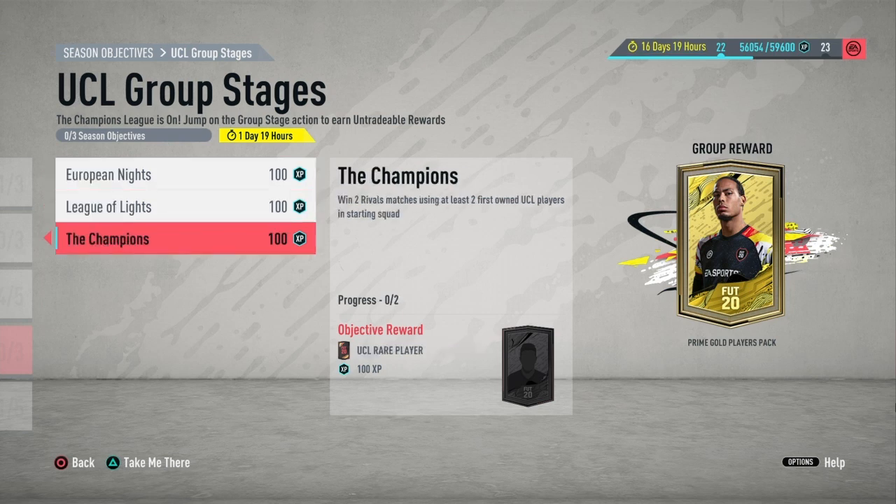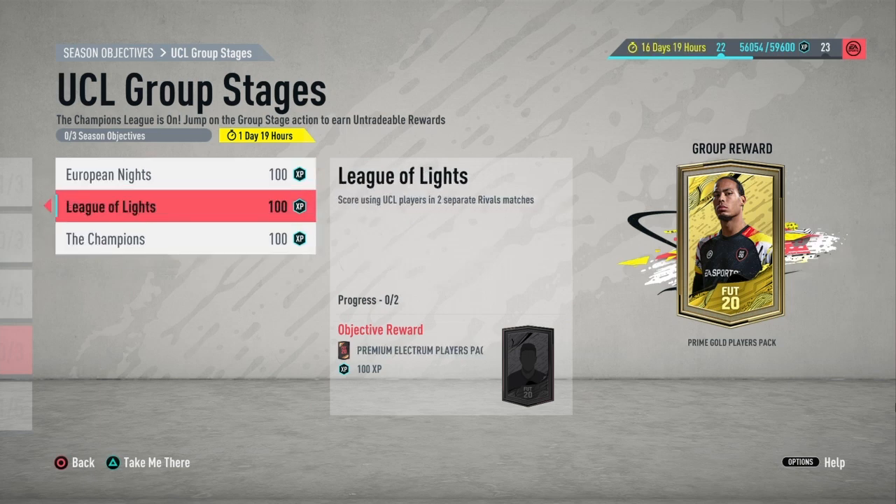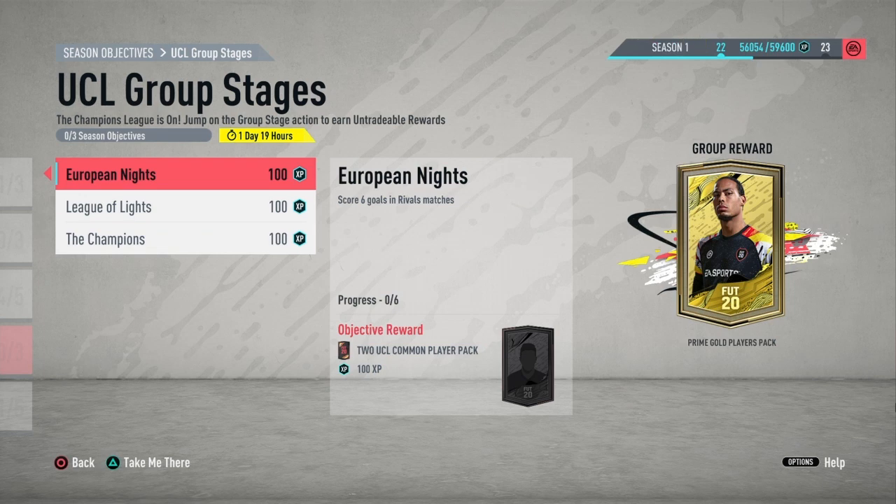I'd say this will probably take you about four games at the very most, and you get yourself a 45k pack, a Premium Electrum Players Pack, and a UCL player — along with the UCL players you earned completing all the objectives.